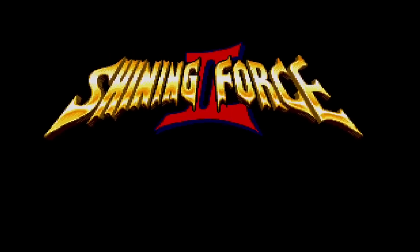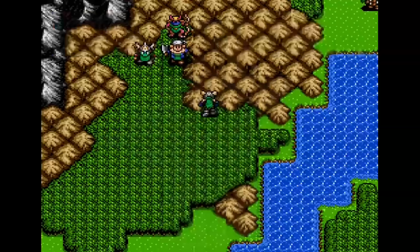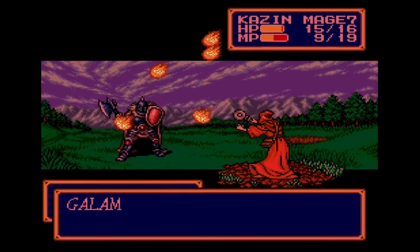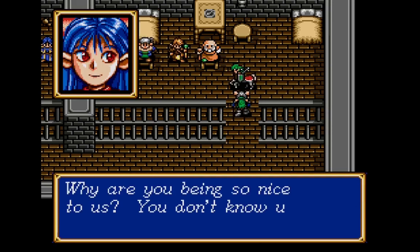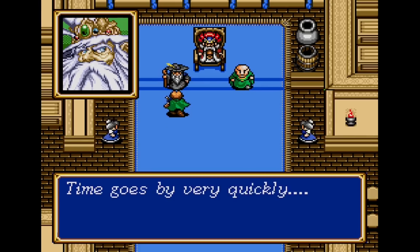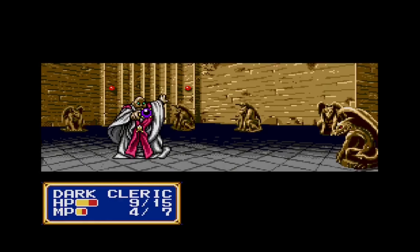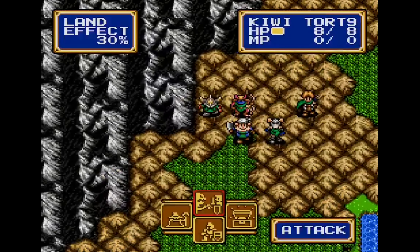Coming in at number 4 is Shining Force 2, an innovative tactical RPG that built upon what the original did so well. Outside of the first Fire Emblem game, this was one of the first tactical RPGs ever made, and it sure didn't disappoint. This was an epic RPG that featured fantastic characters, an interesting story, and really fun grid-based strategic gameplay. Unlike the first Shining Force game, this one is much more open-ended and doesn't have chapters. It's also much longer than the original, and I think the story is superior as well. This one improved upon every element of the original Shining Force and completely stood out on the Genesis in 1993.